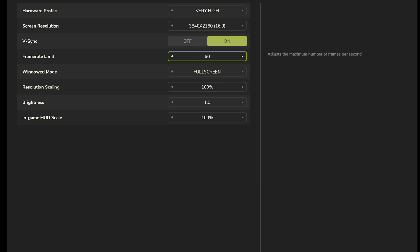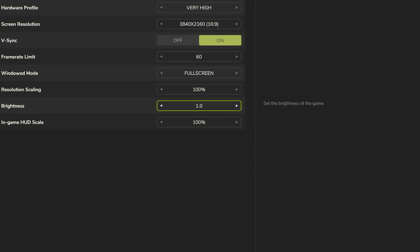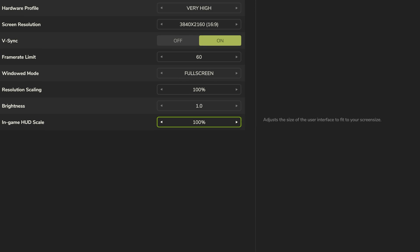The frame rate: my max frame rate for my TV is 60 because it's a couple years old, so I set that to 60. Full screen. Resolution scaling — you can play with this too if it doesn't quite look right, go up or down a little bit. And then brightness, and then the in-game HUD scale — that's just the size of the HUD.